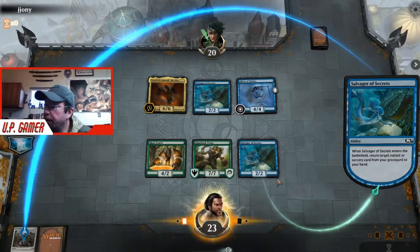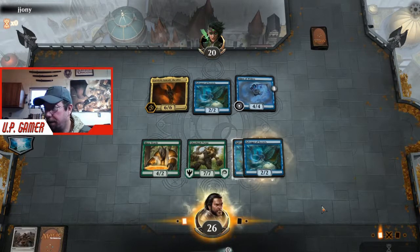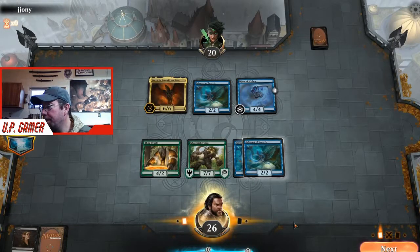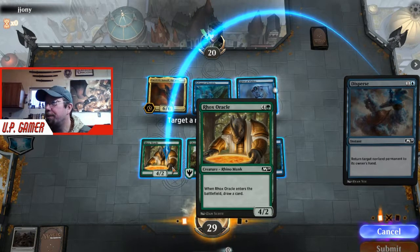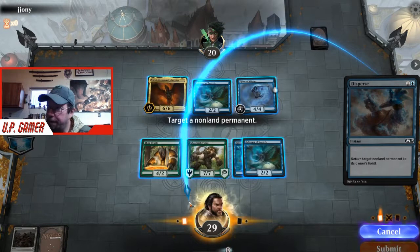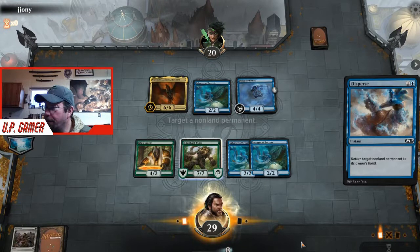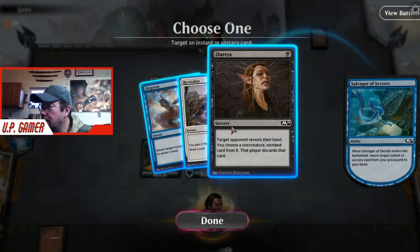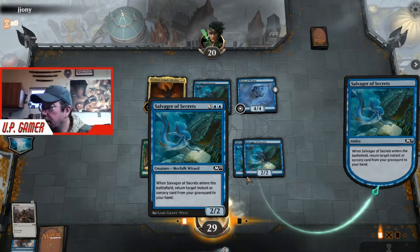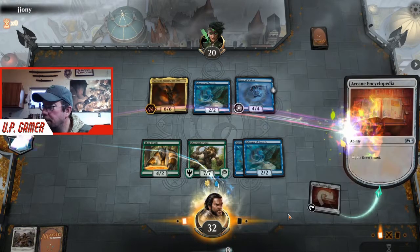We're going to get Revitalize and draw another card. Get Revitalize again, draw another card. We're gaining a bunch of life. With Disperse I can pick up Rocks Oracle, play it back, draw another card, or pick up Salvager of Secrets, put it down, draw another card. It really doesn't matter either way - it's kind of fun with the unlimited cost to play anything. We got another draw card - we'll go with Divination. Charge through too.